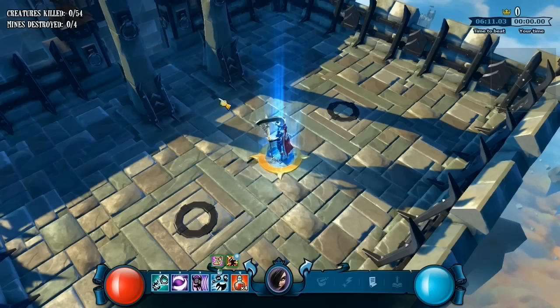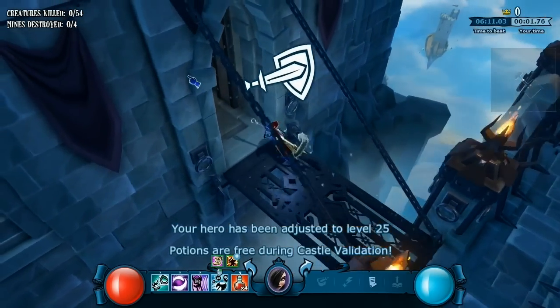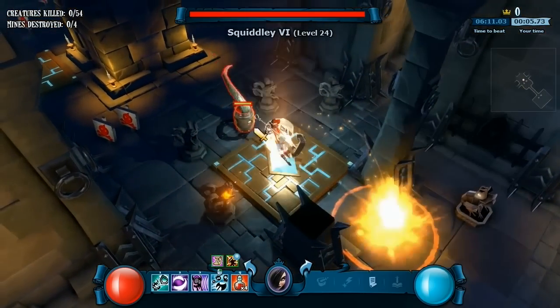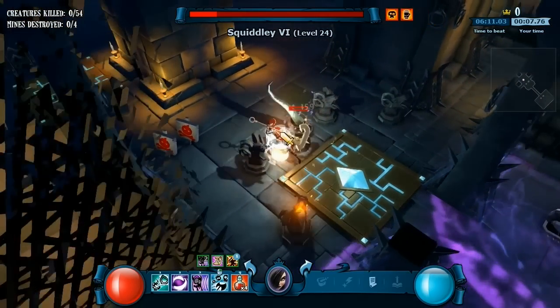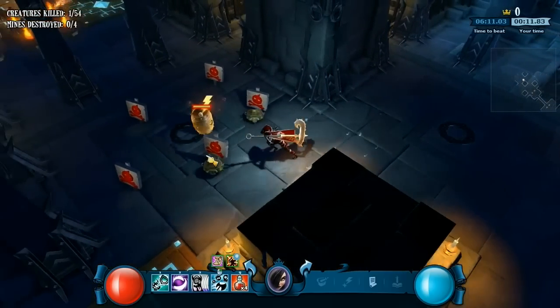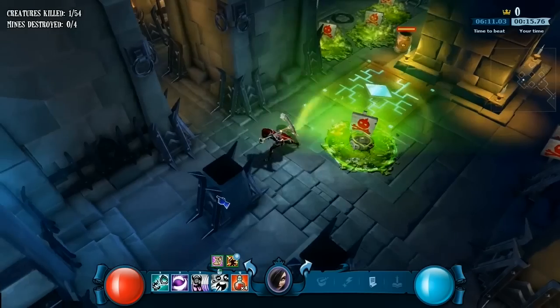This is open beta gameplay for The Mighty Quest for Epic Loot and I'm using the new character Runaway, leveled up to level 25, to show off both a castle that I made and the character herself. All of Runaway's abilities are themed around music.